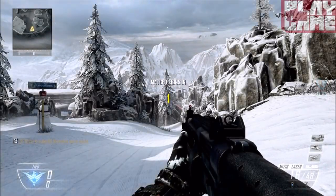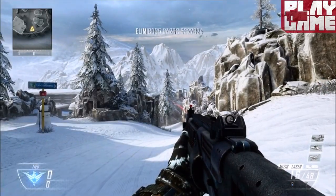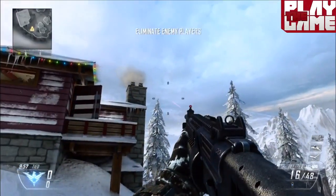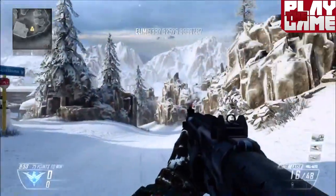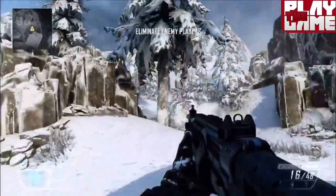Hello there, play the game, it is Sam here, welcome back to Central, and today I have for you a little map breakdown of Downhill, which is the snowy pretty map in the Revolution map pack.